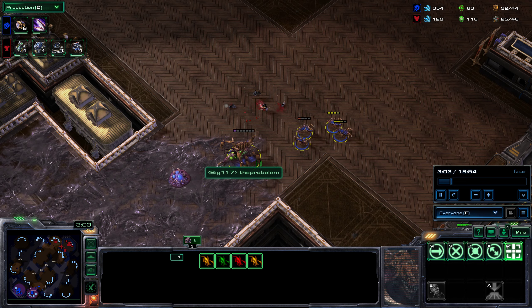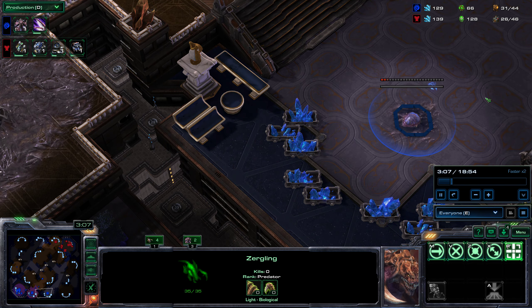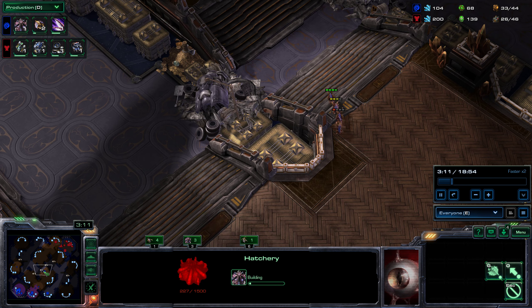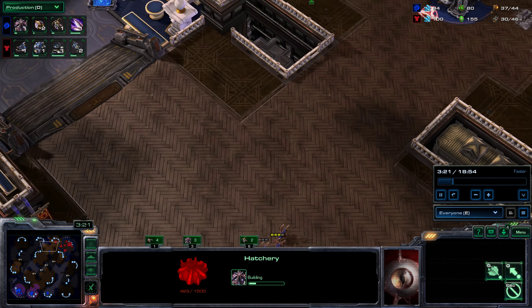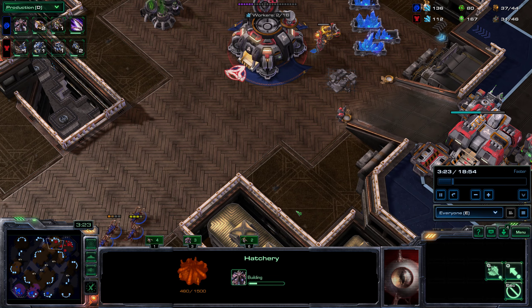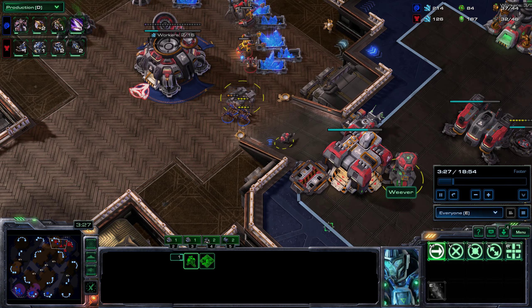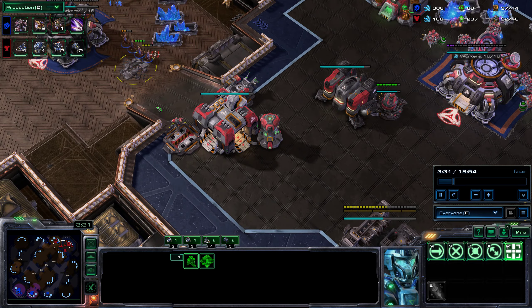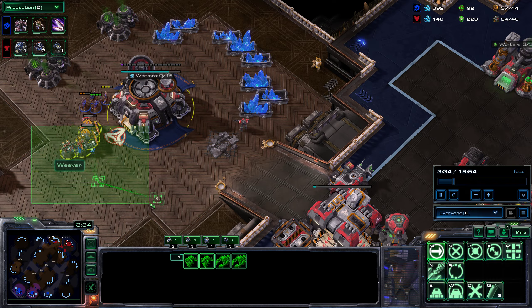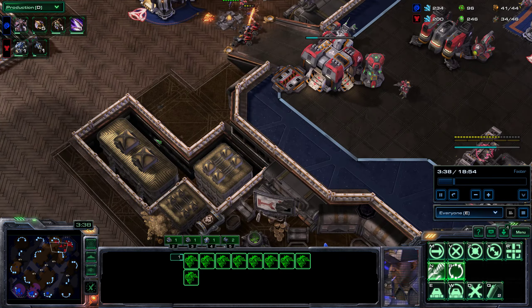And then, of course, it just dies for free to Zerglings, which is not great. Third base goes down. Lings are going to go ahead and go across the map now that the Reaper is dead. Let's see what they can find over here — just a Marine. It would have been good to send them around for a scout, but I was trying to kill some of these. Since they can just run away, it probably would have been better to just look around.